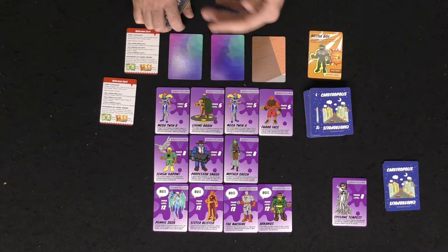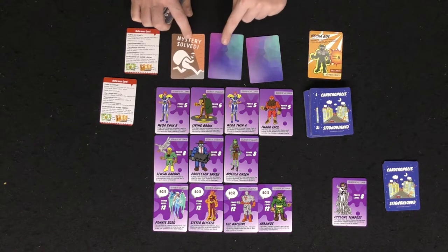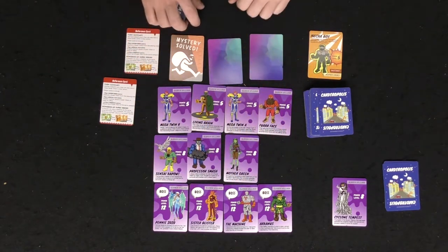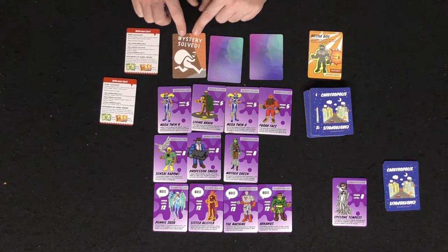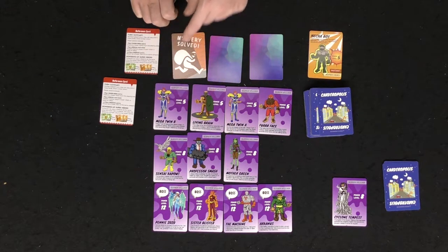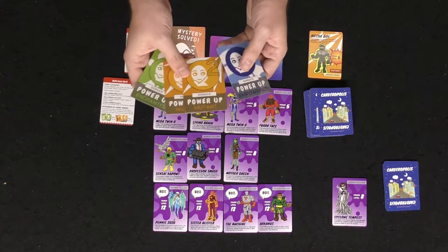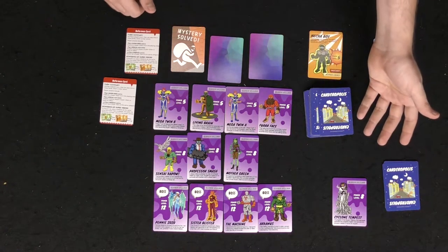If you succeed, for example flipping 'mystery solved,' you get any of the tier-one super villains. If those are gone you can take from tier two, and if those are gone, tier three. Another thing to note: if you flip the mystery solved on your first attempt, you actually take one tier higher than the base — so instead of taking a five you could take one of the eights, which can be fairly useful. Discarding is also useful if you want to cycle into a different set of cards.